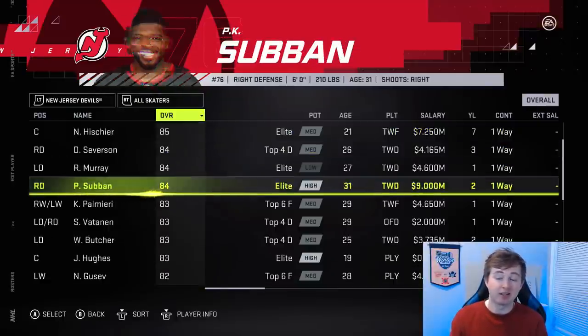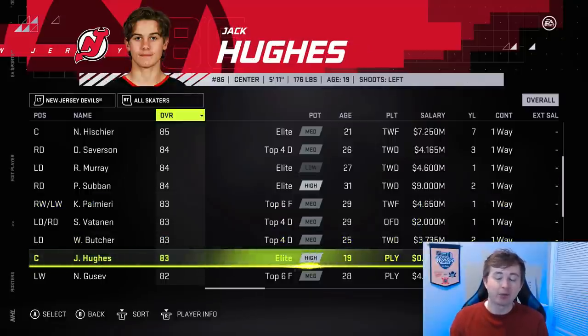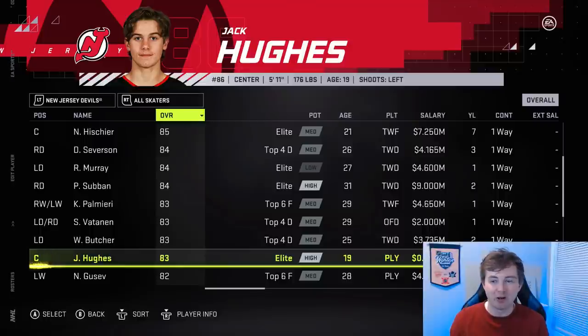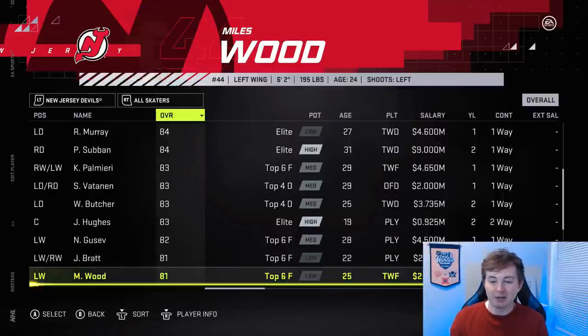New Jersey Devils — P.K. Subban got another downgrade from 85 to 84. It makes sense; P.K. has been on a downclimb the past couple of seasons. Jack Hughes is now an 83, up three from an 80. They're also keeping his high elite potential — similar to Larkin, I think that's a bit too much, making him a bit OP. If he was going to be 83, I think that's already high, so he should have medium elite potential, no higher. Thirty points in 70 games does not give you 83 overall with high elite, even if you are the first overall pick.